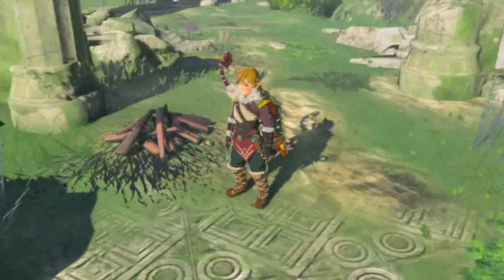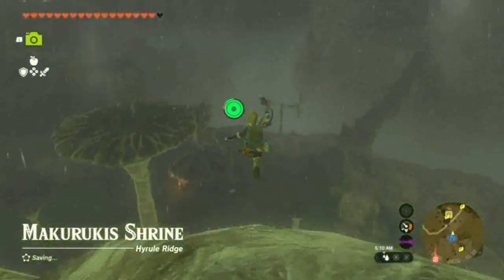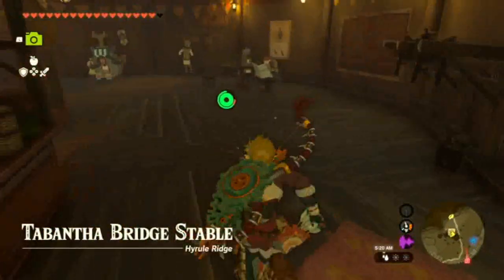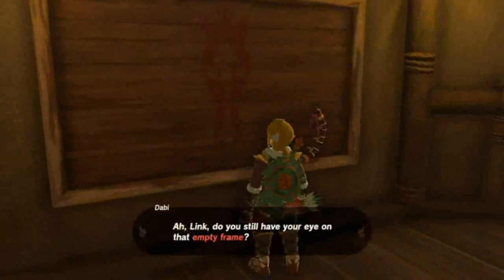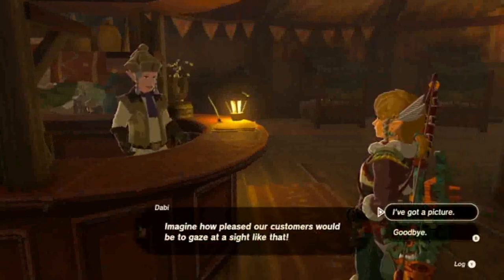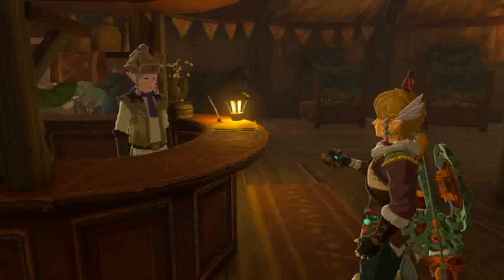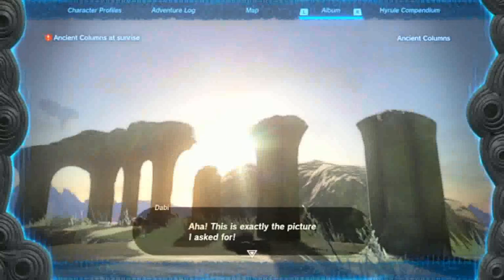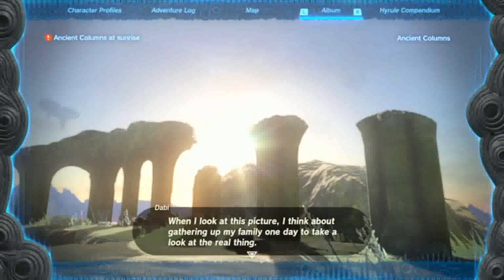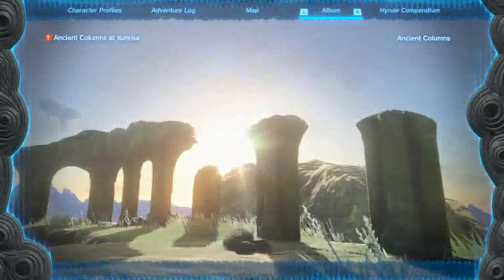Now we can head back to the stable. Of course it's raining again, but hopefully I'll need it for the next quest. Here's your picture! Oh — got your picture! 'Did you bring a picture of the ancient columns in the sunrise?' — 'This is exactly the picture I asked for! Is it okay if I paint a copy?' — 'Sure!' — 'Thank you! When I look at this picture, I think about gathering my family one day to take a look at the real thing. There's no way we could close the stable to do so, but that only makes me more grateful for your kindness.'